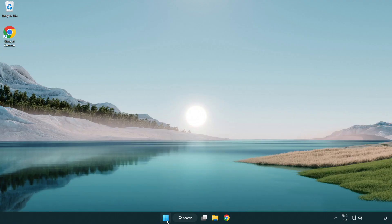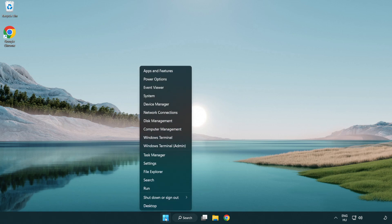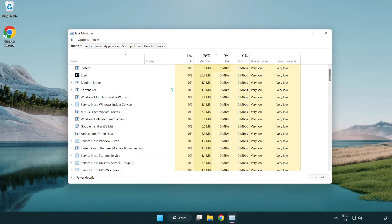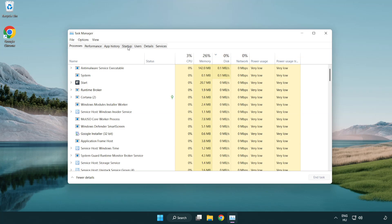If that didn't work, right-click the start menu and open task manager. Click startup and disable any applications you are not using. Close the window.